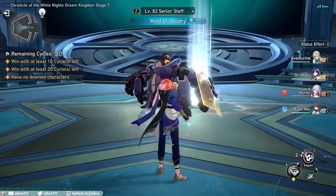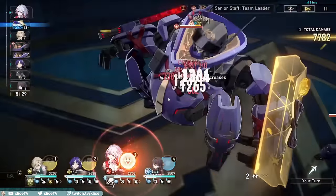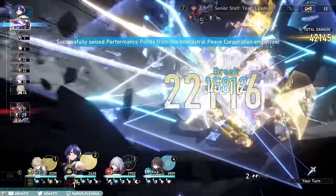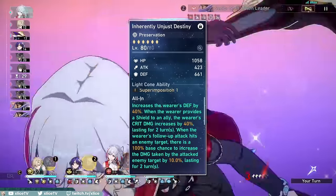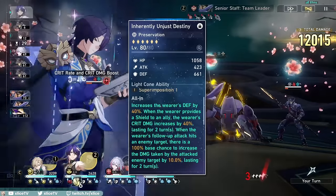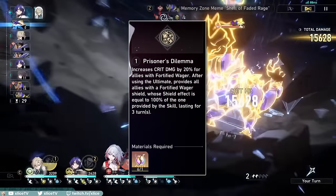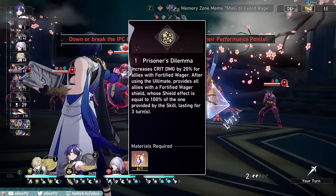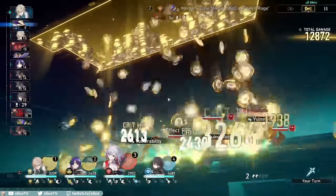Is Aventurine F2P friendly? Absolutely. His main purpose for most players will be to keep your team alive, and he does not need his signature light cone to do that, nor are eidolons necessary. His base kit is very solid, with high uptime shields that refresh and stack constantly, while dealing follow-up damage basically for free. His signature light cone is really just a sub DPS increase, E1 is the most impactful eidolon but doesn't change core gameplay significantly, and E2 and higher focus on more damage output.